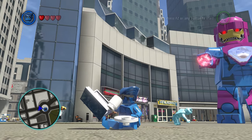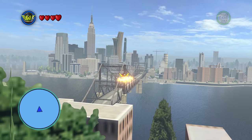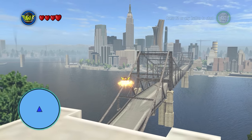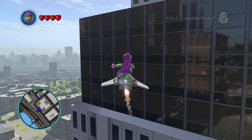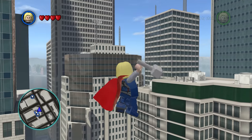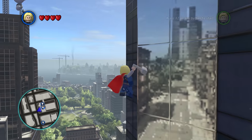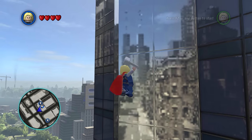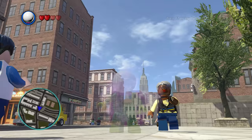New York City in LEGO Marvel Super Heroes looks completely normal and natural on the surface, but if you take a closer look at the buildings, you will notice something odd. The reflections in this game are completely off. What makes this even weirder is how some of the reflections have buildings in them which do not appear in the city at all. Is this another one of Mysterio's illusions?